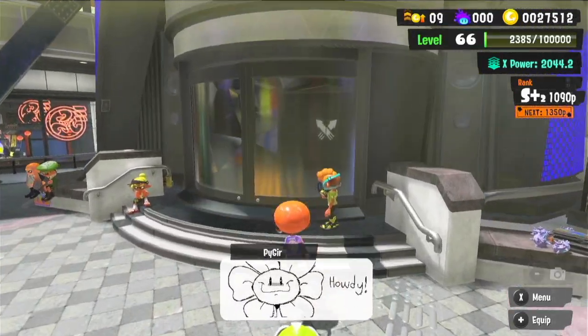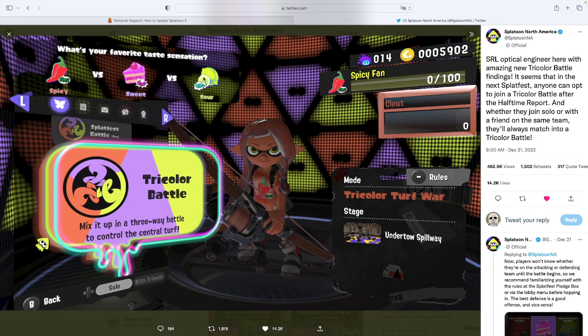Right now I'm just gonna go enter the lobby so it's gonna be easier for me to show off stuff later. So guys, this is on the official Splatoon NA North American Twitter page. This is how they changed tri-color. The official tri-color map — the turf format — is going to be Undertow Spillway, down here as you guys can see. So it's no longer going to be Sturgeon Shipyard.